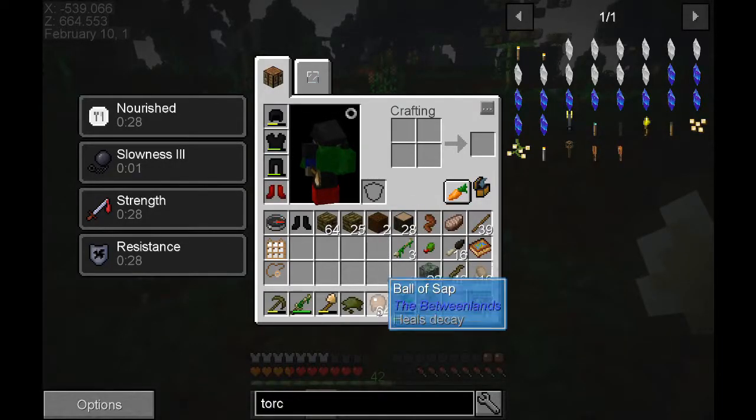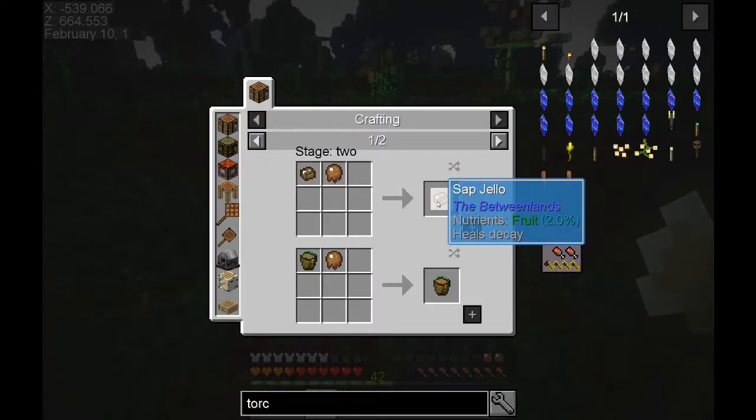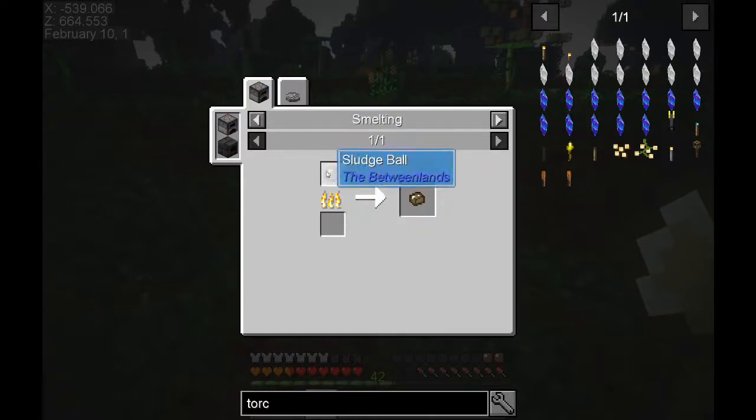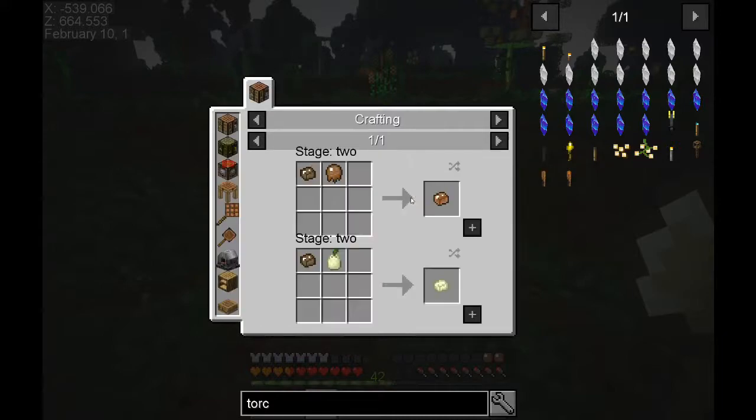We got a ton of sap but I don't see any saplings. It heals decay - what else can it do? It can make sap jello, that sounds appealing. So how do we make the jello? We just cook it. And sap sludge will heal decay too. Okay, so that's kind of what we want. There's a white pear - it heals a lot.